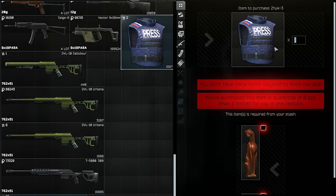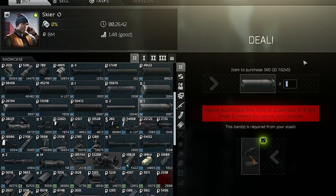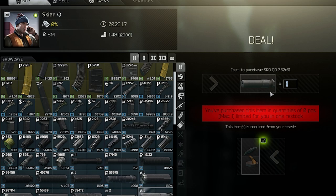Skir will give you a Zhuk-3 for one Cat and one Pom Pom Hat. Another very nice barter from Skir is the SRDQD suppressor for one Raven, which is excellent because this suppressor works great on, for example, the Arasa or the SR-25.